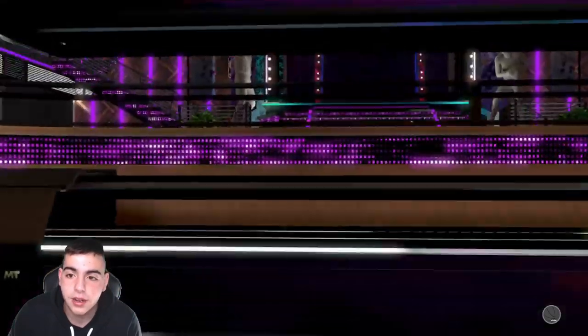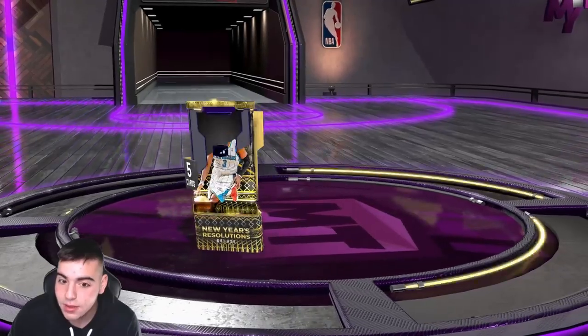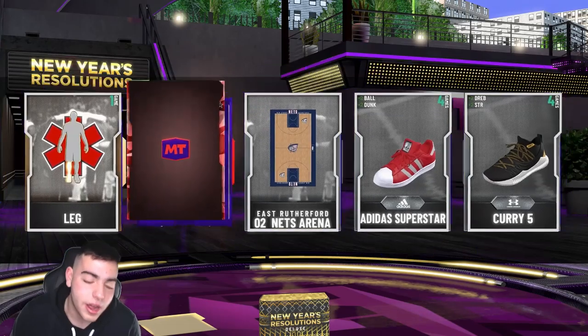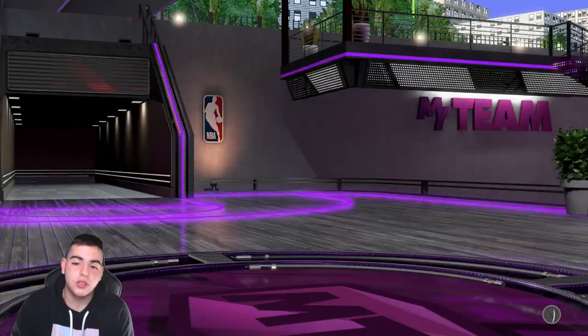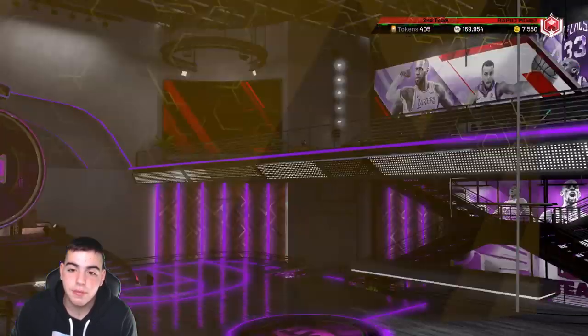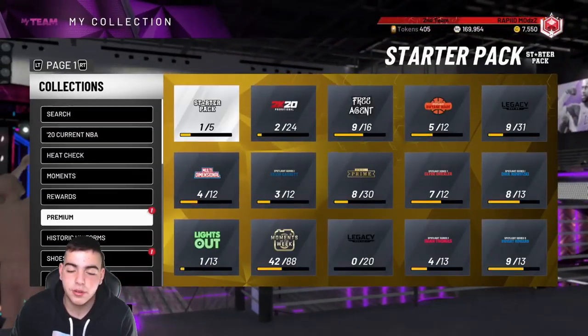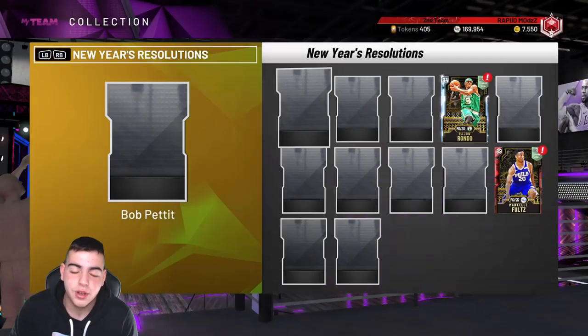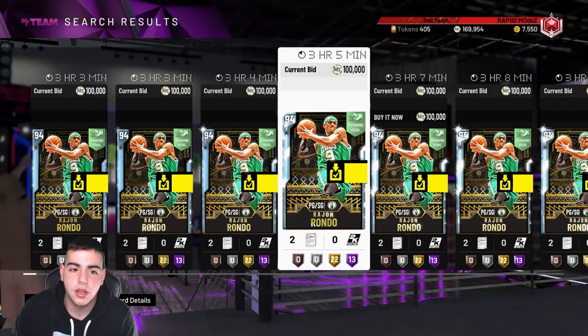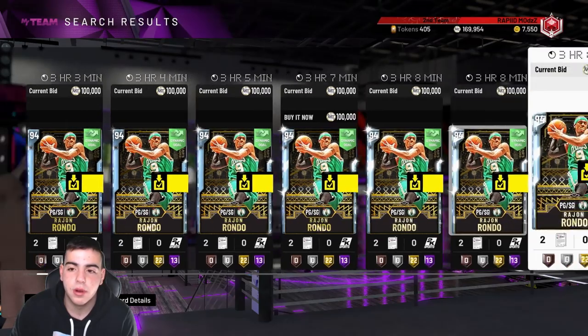We got Rondo in the first pack! Next pack — we got Faults. Should we get this collection done? We got Bill Russell with three for the collection. Rondo is probably mad expensive — I should probably sell him. He might be around 100k, I'm gonna sell him right now.